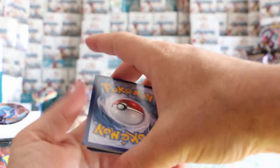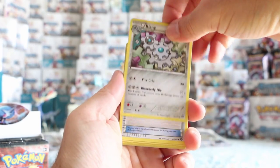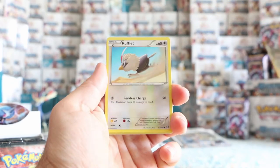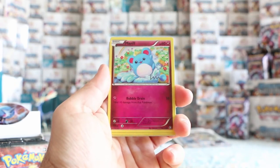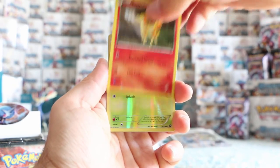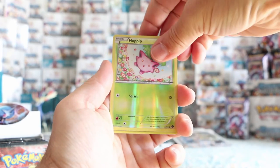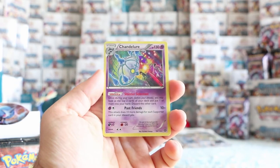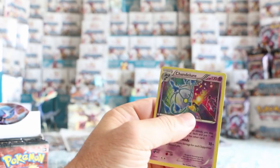We still have quite a few left on this side. Klink, Special Charge, Monferno, Fungus, Rufflet, Litleo, Marill, Ponita. Our reverse is a reverse Hoppip. And our rare — another rare holo — Chandelure this time. So it's our third rare holo so far, which is sweet. I should actually be sleeving these guys up so we can look over them when we're all done.